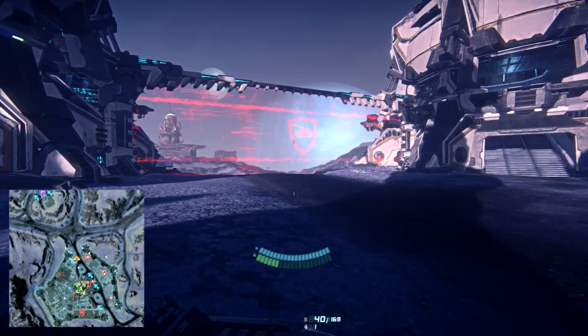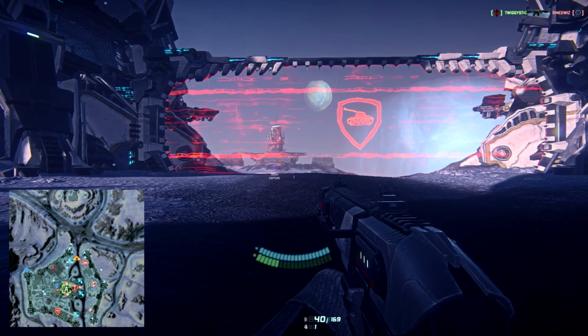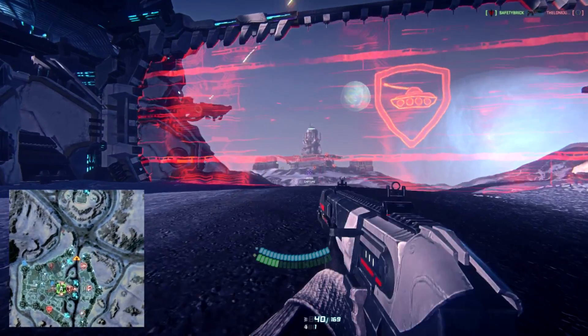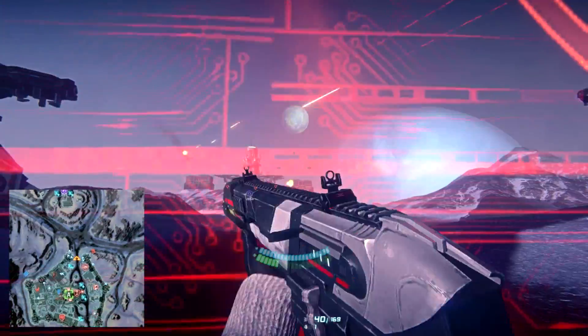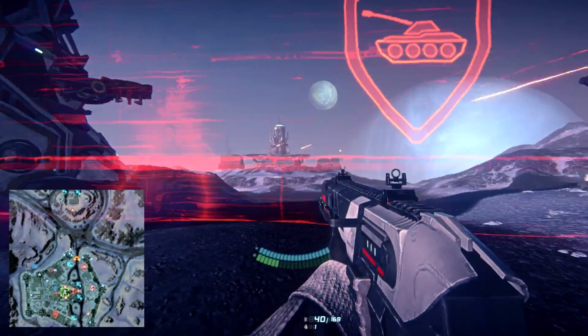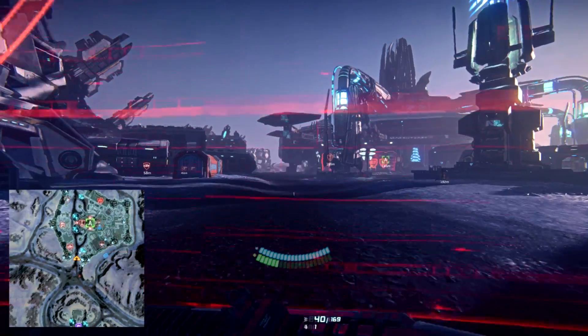The next shield we're going to look at is the main vehicle shield. These can be scattered about Auraxis at certain bases and outposts. We're going to look at this tank icon. Infantry can go through it — both friendly and foe — but enemy vehicles cannot drive through it, nor can friendly vehicles shoot through it. So if I'm in a tank and I want to shoot at that tower, I have to be on the opposite end of the shield.